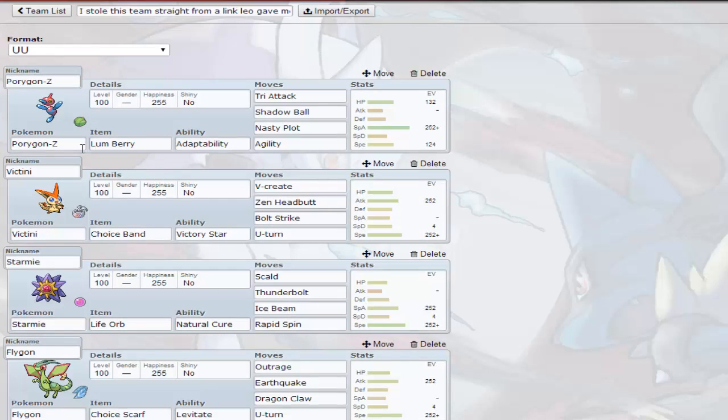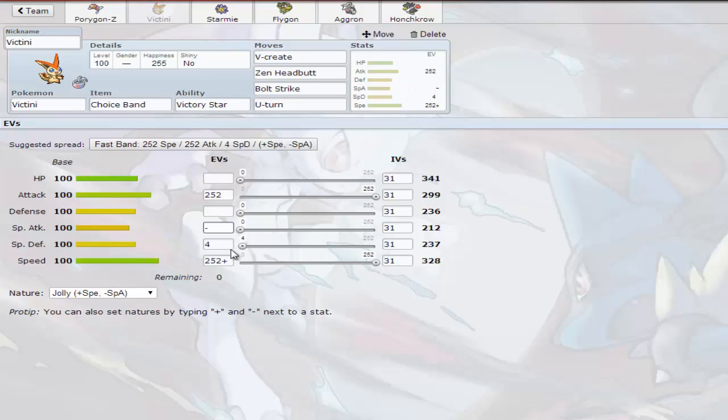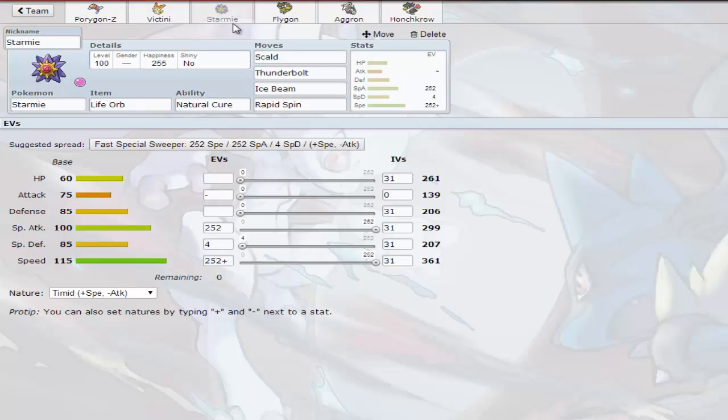We've got Porygon-Z with the Lum Berry and Double Dance — Adaptability, Tri-Attack, Shadow Ball. That hits everything; Steel types don't resist Shadow Ball anymore. The EVs on this thing are kind of strange but I assume they let it outspeed everything after an Agility. Then we have Choice Band Victini — I'm so excited to use it. It packs so much of a punch. In my one test battle it took out an Umbreon with a V-Create from 94% HP, which is some real damage.